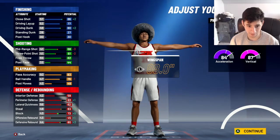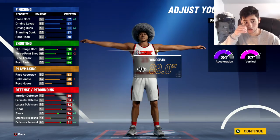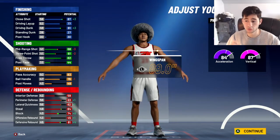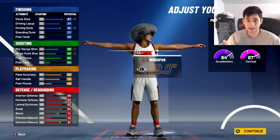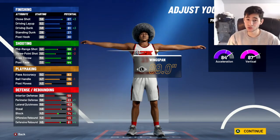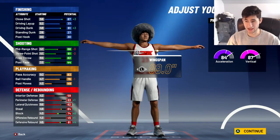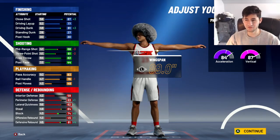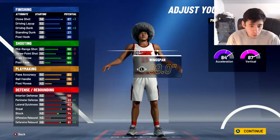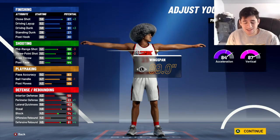Your ball handling is at 76 and your driving dunk is at 81. You need an 85 driving dunk to get contact dunks, and you need an 80 ball handle to get pro dribble moves. This build needs to be 99 overall. At 99 overall plus your workout, you're going to have 94 speed, 92 acceleration, and a 95 vertical. With contact dunks, pro dribble moves, and Hall of Fame defensive stats, it's just going to be great.